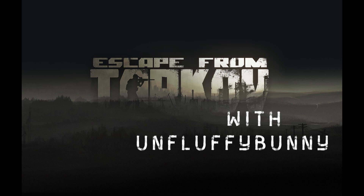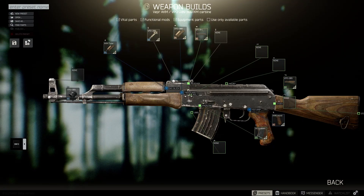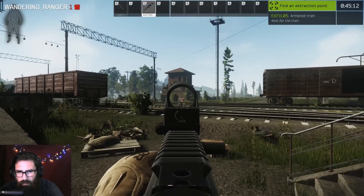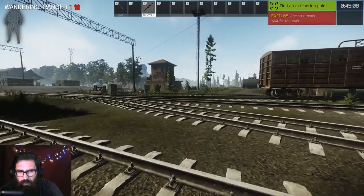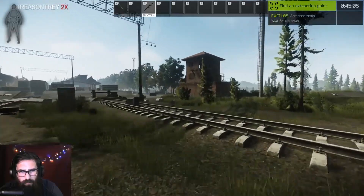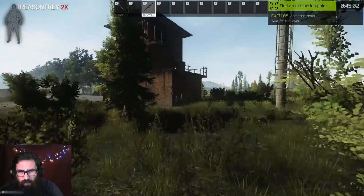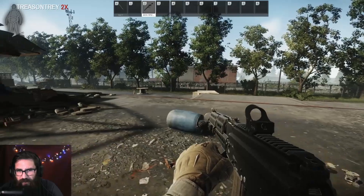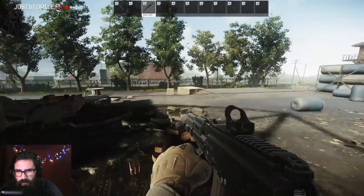Hey guys, welcome to another episode of Escape from Tarkov with me, UnfluffyBunny. Today we are going to be looking at a weapon that the entire Tarkov community has kind of all but forgotten — the VPO-209. This weapon is seriously a gun that nobody plays with. Most of the time if you're a scav and you get a kill, you're gonna drop this and pick up whatever the other scav has. This gun gets zero playtime. So I had the thought: can we take this seemingly bad gun and make it work? Can we make the hated 209 meta?